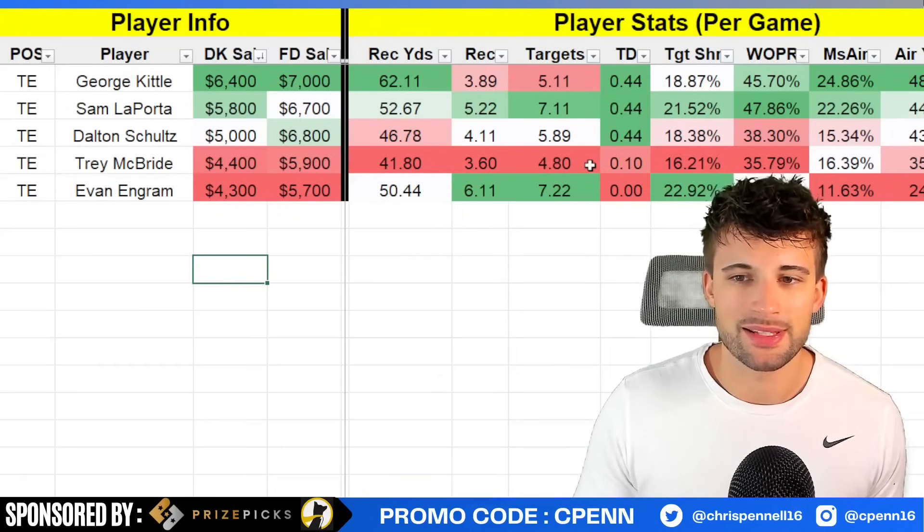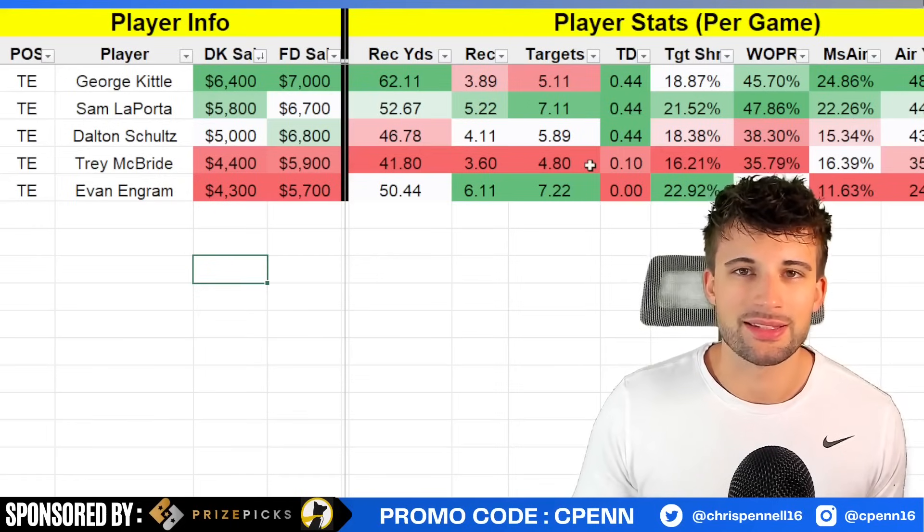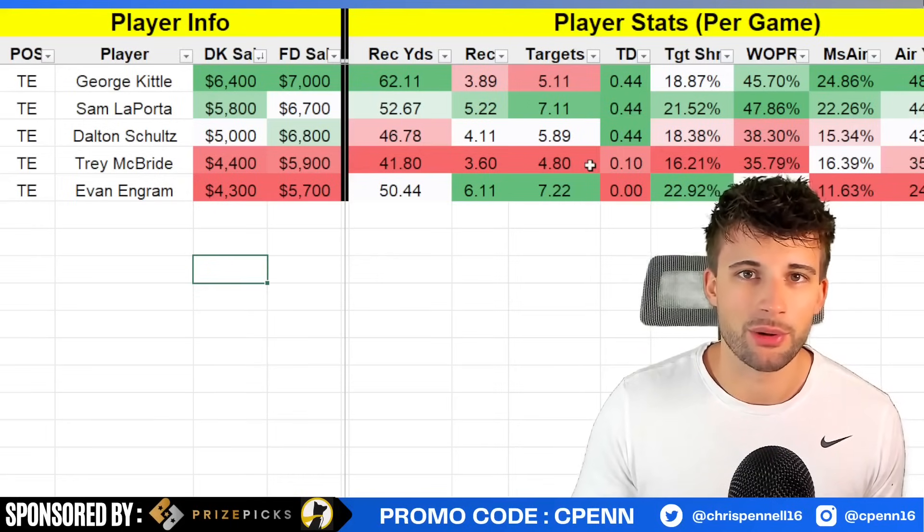Evan Engram at $4,300 has yet to find the end zone this season, but he's been very consistent — 50 yards per game, over six catches, over seven targets, and a 23% target share. This is a plus matchup versus the Titans secondary, so I think he's a fine option as well if you don't want to go with Trey McBride.